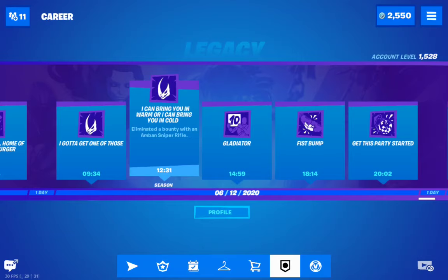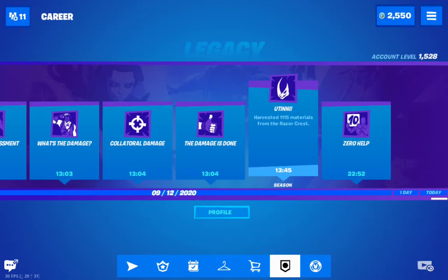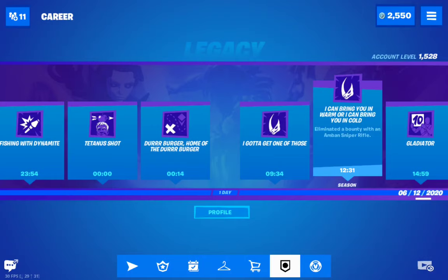There is also 'Harvest 100, 1000, and 1500 materials from the Razor Crest.' I completed this in Team Rumble — I landed there and destroyed the spaceship, getting around 100 material. Then I also destroyed rocks and other metal stuff in the neighborhood, since it likely counts the whole point of interest. You can complete it quite fast this way.